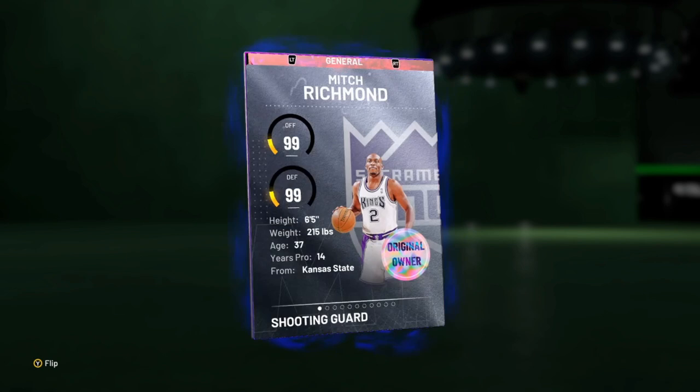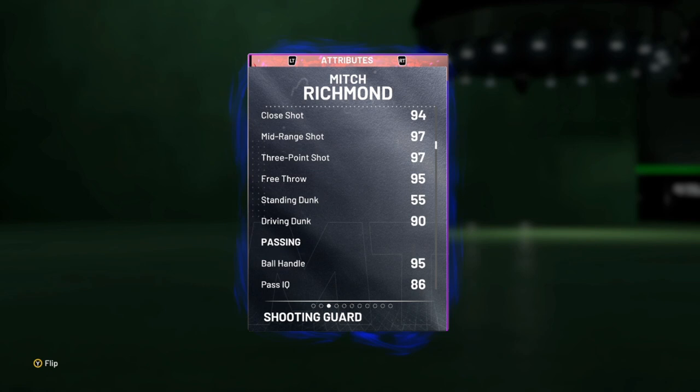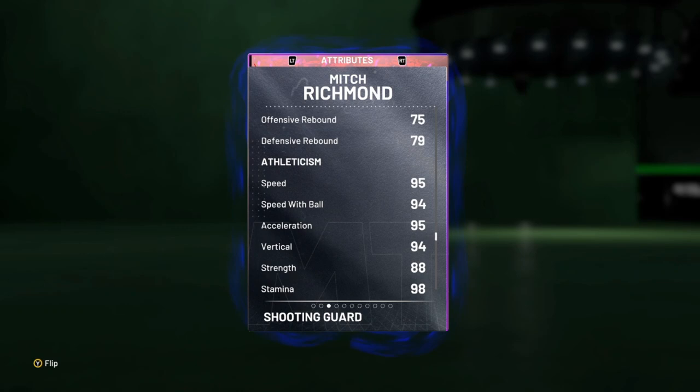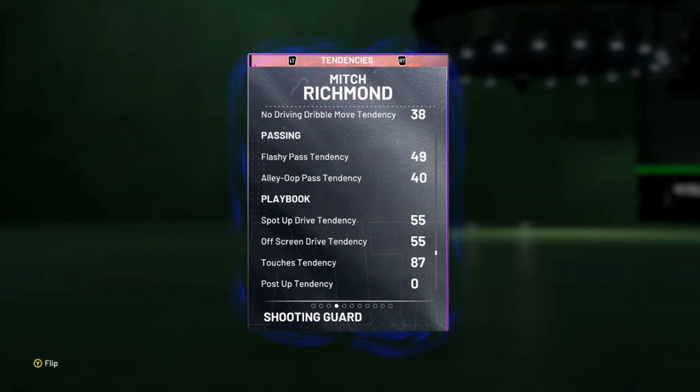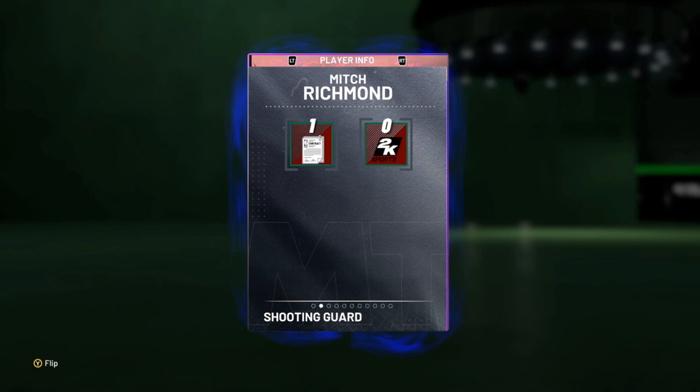Mitch is a 6'5 shooting guard/point guard with 99 offense and defense, 95 driving dunk, 95 ball handle, 88 block, 89 steal, 95 perimeter, 84 interior, decent rebounder, 95 speed and acceleration with 94 speed with ball and a 95 lateral. Statistically he looks elite all the way around, with 95 driving and flashy dunk tendency. Defensive tendencies are looking super solid with a 98 pass interception, on-ball steal, and a 95 contest and block shot tendency.